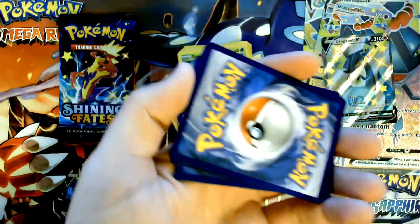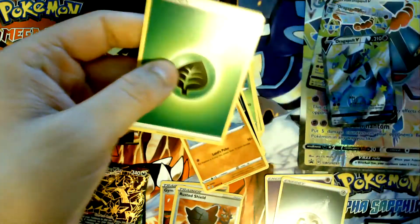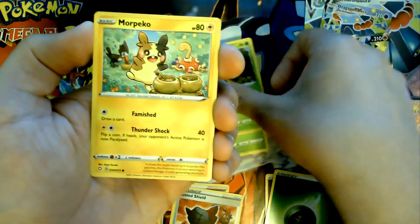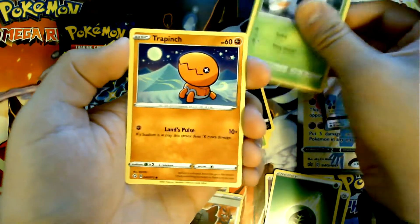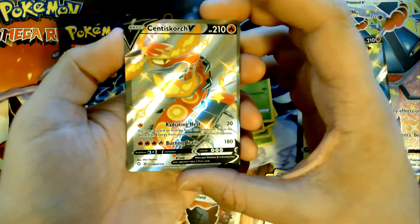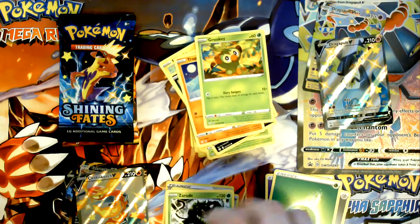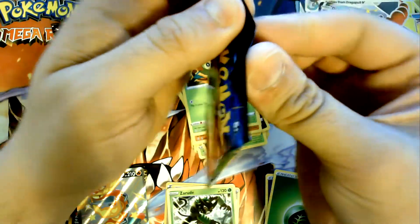There's our code. Oh, I can't believe it — I saw something. I didn't see what it was but I saw some sort of foil. Oh, Sandaconda V, shiny! And then there's a pull on the back. Oh my gosh. Is this even legal? Are these like fixed sets or packs?